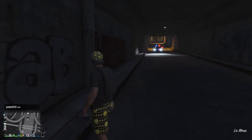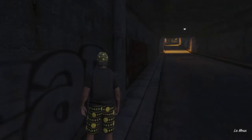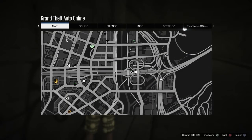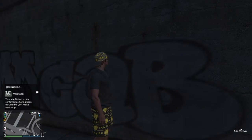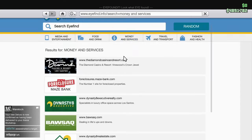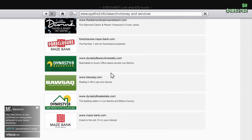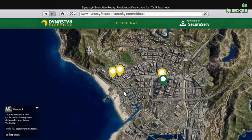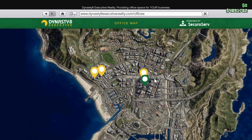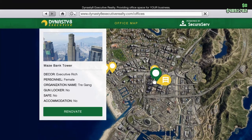Let me tell you about what you need to have in order to do this glitch. You need to have an office. I advise you to go here for your office — to get the most money, you need to have the most expensive office, which is this one right here. This office costs around 4 million.